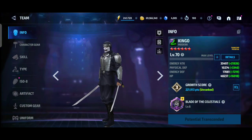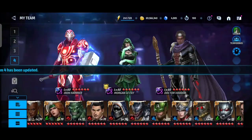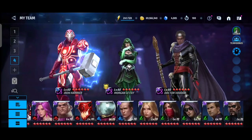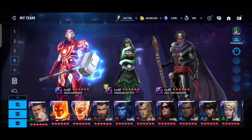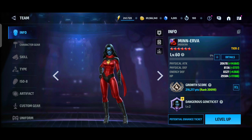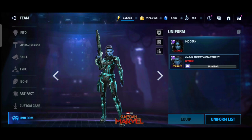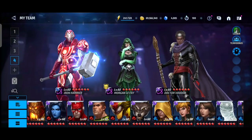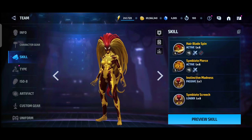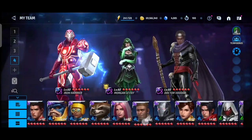Honorable mentions: Kingo is also good and can be useful. Molten Man is another character in the roster. Minowa is also really good in combat — even in base kit she's decent, though her best skill is limited. Scream is also good but only for level missions — she can't do stage 99 as she dies easily. Both are Tier 2 but limited in scope.